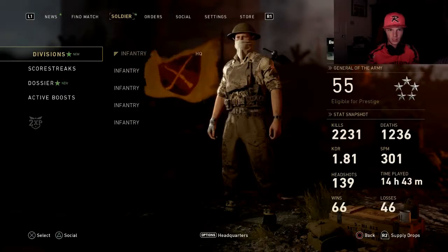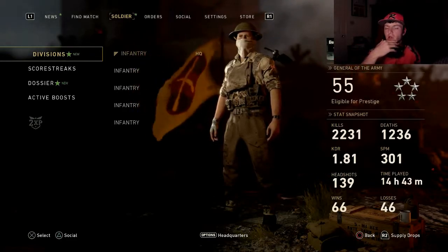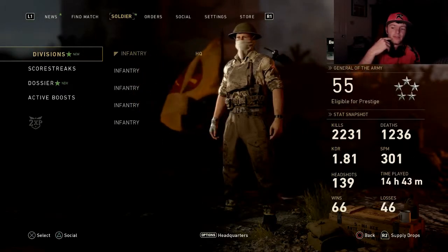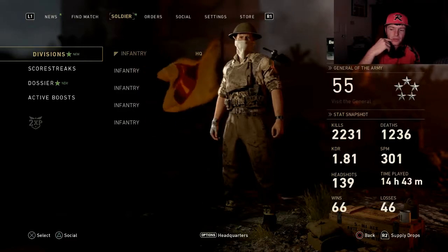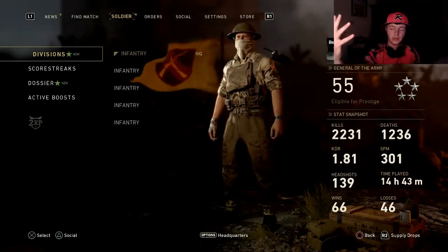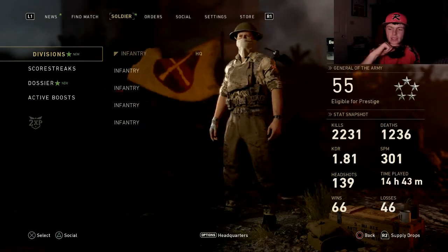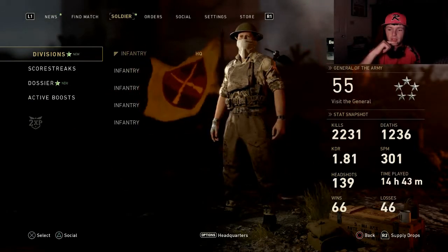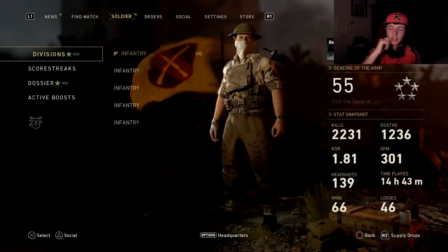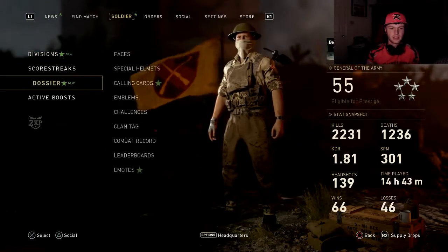Alright guys, let's take a look at my stats right here. At level 55 entering the first prestige, I have 2,231 kills. It's great that you can actually see your deaths now — not like other Call of Duties. I have a 1.81 KD, 301 score per minute, 139 headshots. I've been playing this for 14 hours with 66 wins and 46 losses. You're gonna lose a lot of games in this.